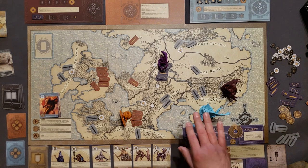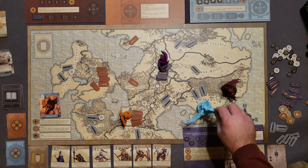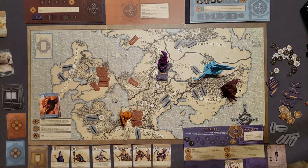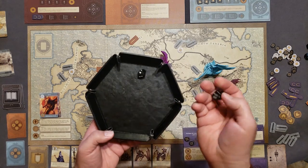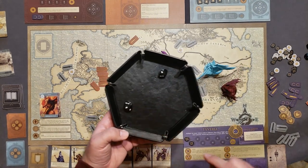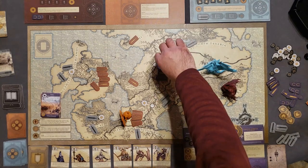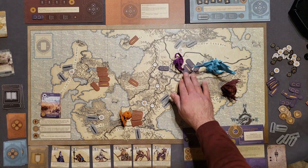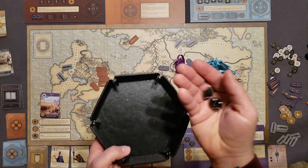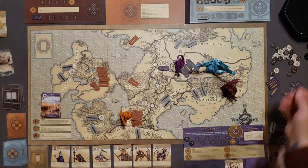Fulgen uses Wrath, moving one space toward the focus region and initiating combat. Fulgen only has two health remaining, so it has two combat power. It rolls two dice against the neutral unit, scoring one wound. The neutral unit counterattacks for one damage, and Fulgen takes that unit adding it to his track. Then it's my Deploy turn — I deploy my general and one of each unit into this region, which causes a Dragon Bond roll. Rolling for me: a miss. Rolling for the dragon: also a miss. No Dragon Bond happens.